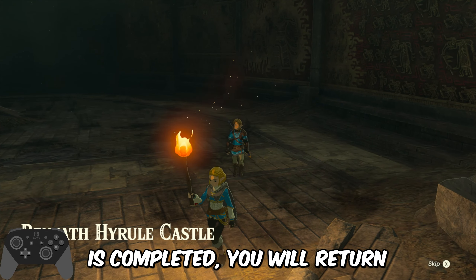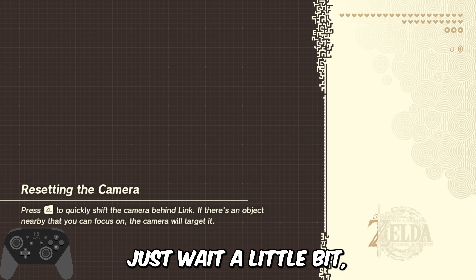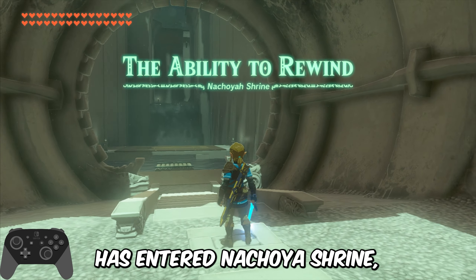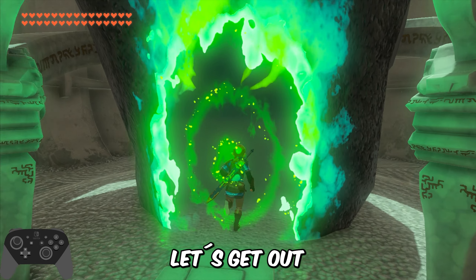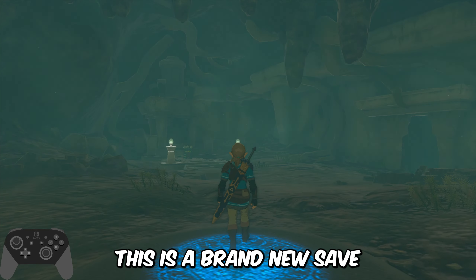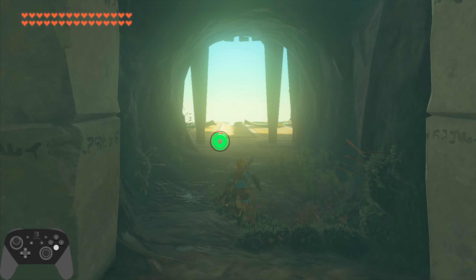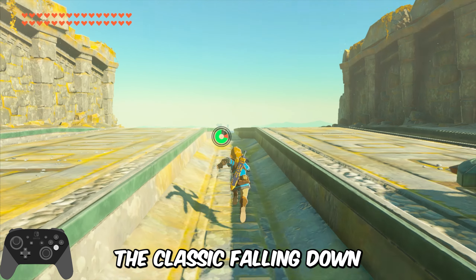After the loading is completed, you will return to the Hyrule Castle underground cave. You don't have to do anything right now, just wait a little bit. Another save loading page will appear, and then Link with 30 hearts and 3 wheels of stamina will have entered the shrine. At this moment, Link has nothing on him. Let's get out of the shrine. This is a brand new save, and the first thing you are going to do is get out of this cave. Then jump down — the classic falling down scene will be played.